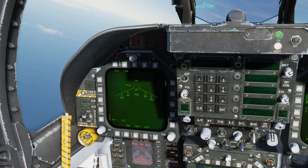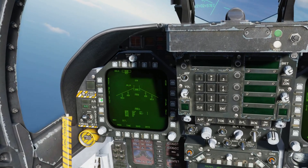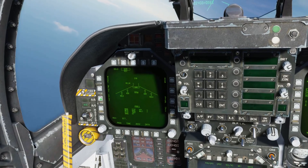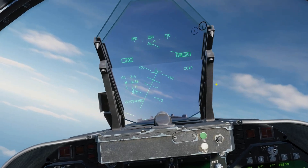On the left side, we'll select Air to Ground. We'll select our Mark 82, Mode CCIP, Mechanical Fuse to Nose, and Electronic Fuse to Instant. We're in CCIP mode, ready to go.